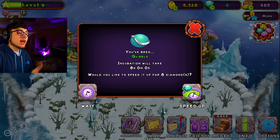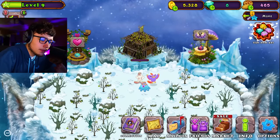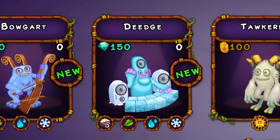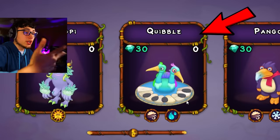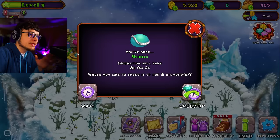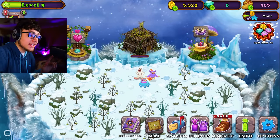In the meantime, we also got something else — this is my first time seeing this. We got a Quibble! I'm not sure what a Quibble is, let's go look in the market. There it is — cool, so this is another new monster. We actually have him as an egg waiting to be pulled over to the nursery. We're gonna have two new monsters on our cold island, which is super exciting.